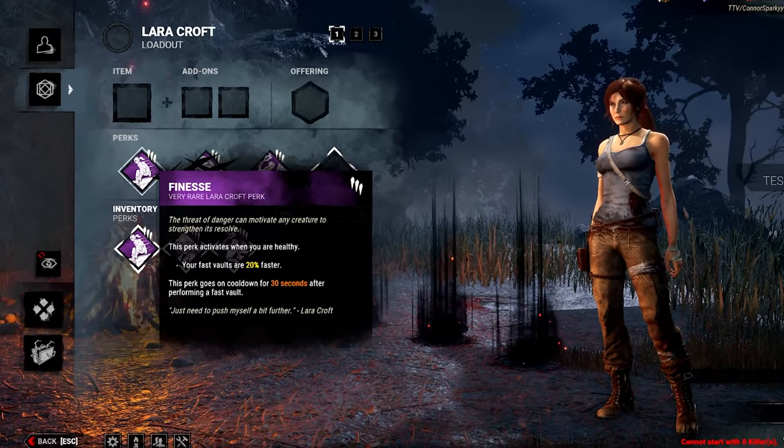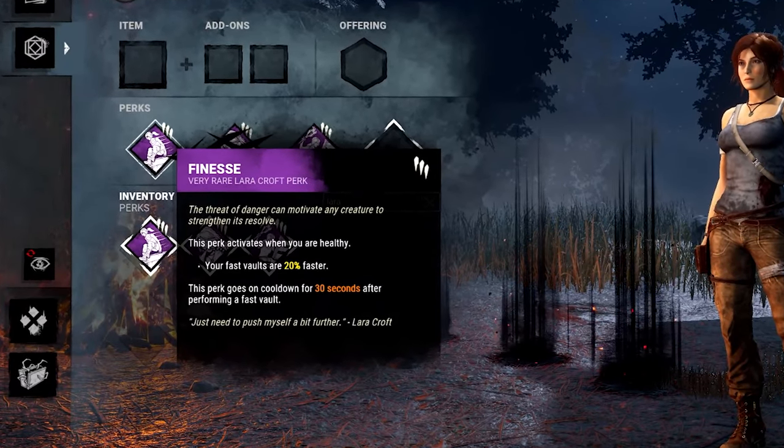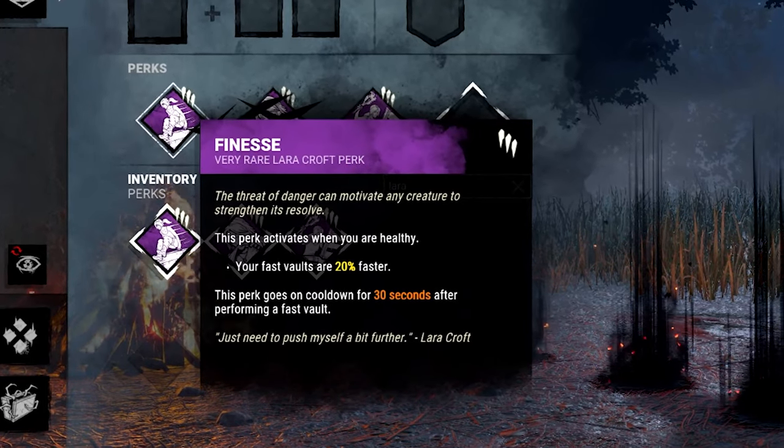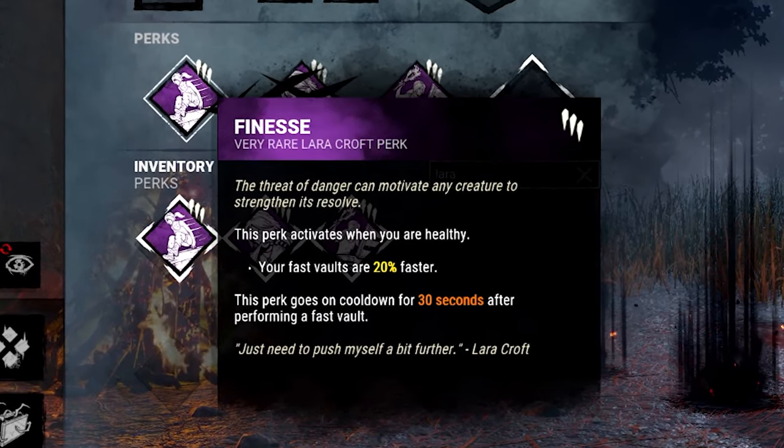Finesse activates while you are healthy. Your fast vaults are 20% faster — I believe you have a custom vault animation for this as well — and it goes on cooldown for 40, 35, or 30 seconds after performing a fast vault.